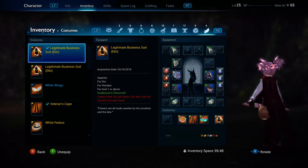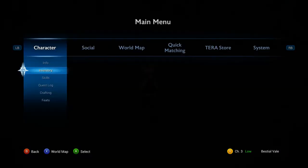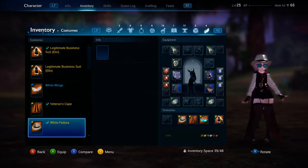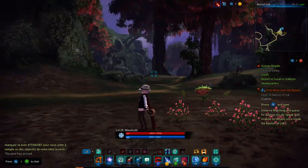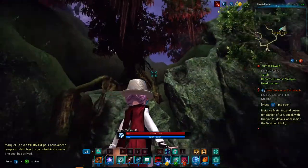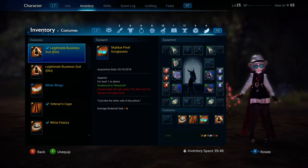I'm just putting my cloak on quickly and getting rid of my pet because it's kind of in the way. There's the hat — the white fedora — and the veteran's cape on my character. It really matches with the business outfit. I love how the hairstyle changes as well. Now I've got like little bunches kind of thing. My hair's got kind of shorter but I really like it, I think it looks really nice.